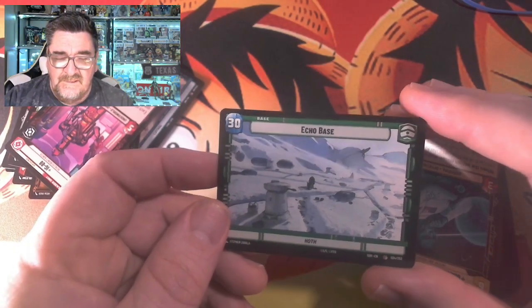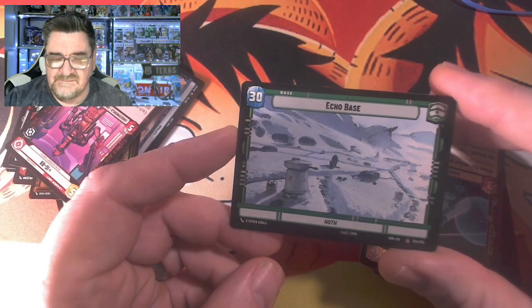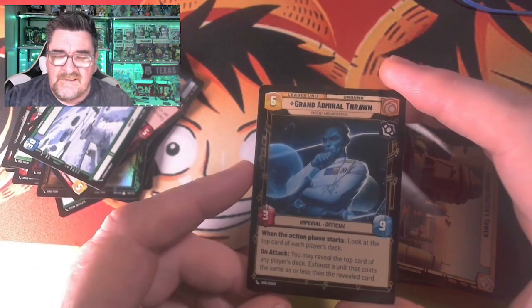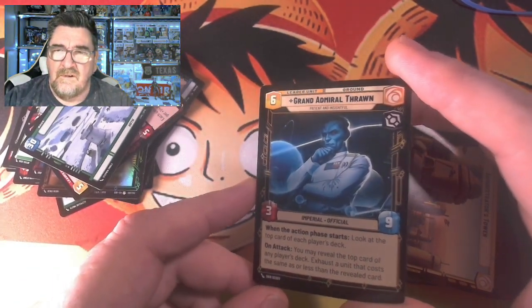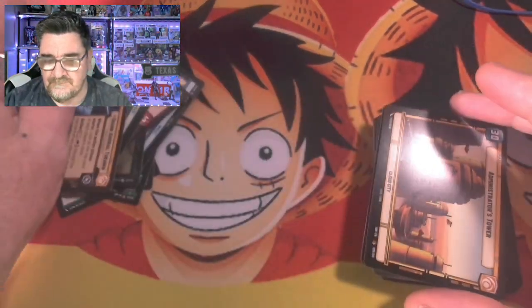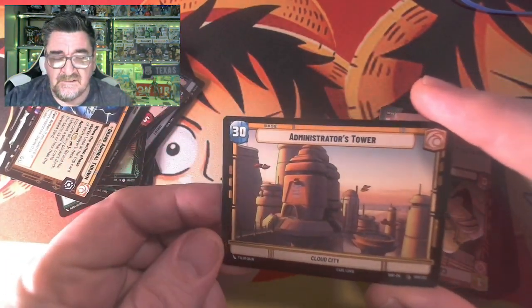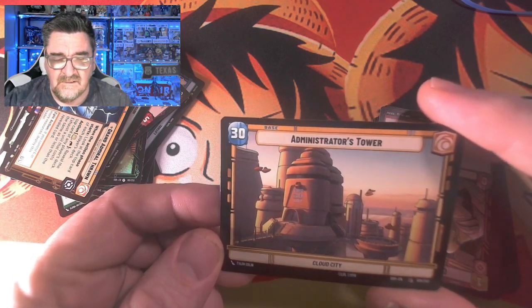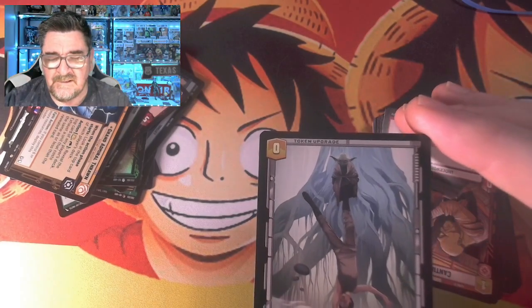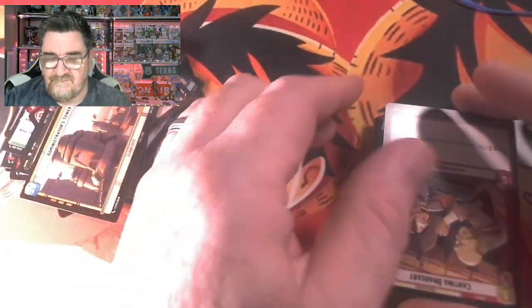Then we've got Hoth — Echo Base. Then we've got Admiral — Thorn, Thorne, Throne — I'll get there. And we have Administrator's Tower, Cloud City. And it doubles up as an Experience token.